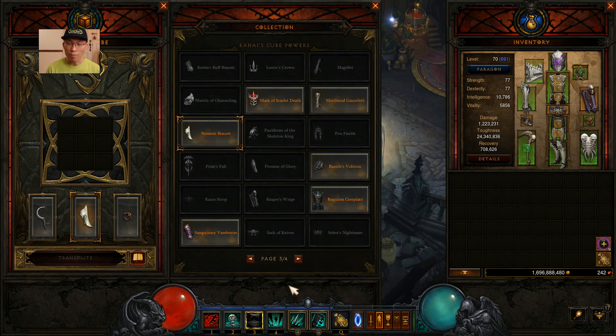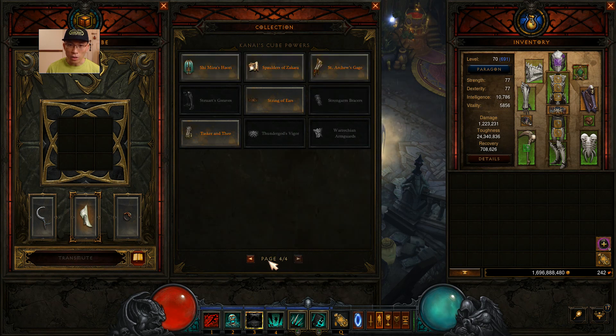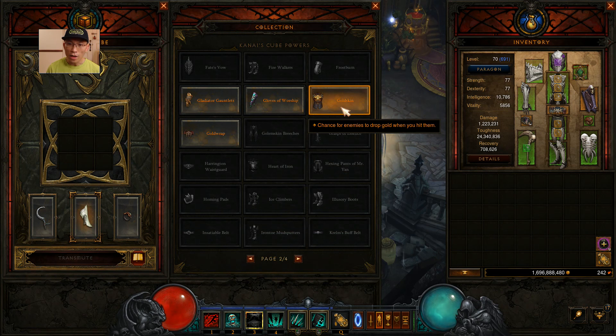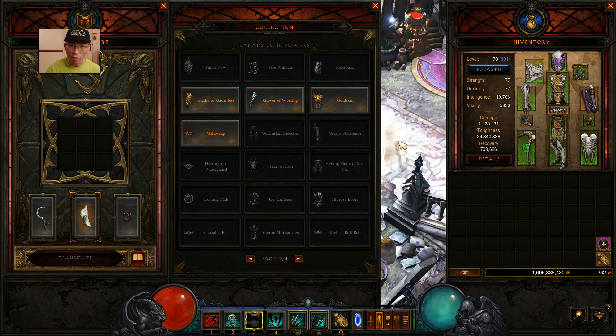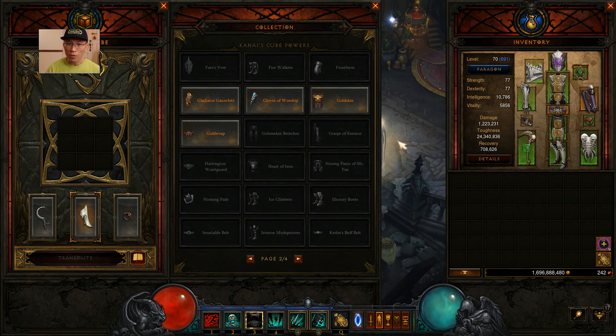I'm using the Nemesis Bracers because that's how I farm rifts. I also tried the Goldskin chest armor and eventually got the Gladiator Gauntlets - after earning a massacre bonus, gold rains from the sky. That's not really essential, but when you encounter a break between packs of mobs, I don't mind having gold rain from the sky. I did Torment 10 - Torment 11 is a little bit slower, so when you kill slower you don't pick up gold fast enough. And T9 and below just doesn't give enough gold. I think T10 is the right spot.